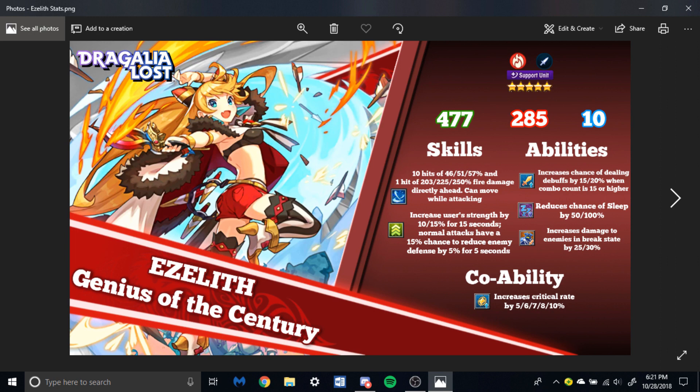Looking at her stats quickly — she has 477 HP, so she's a very good HP tank. She can eat a hit, and that's why people are using her for the high mid guard trial: because she's such an HP tank, and with the specific wind wyrmprint she's eating that first blast. 285 attack is still a pretty good attack stat.